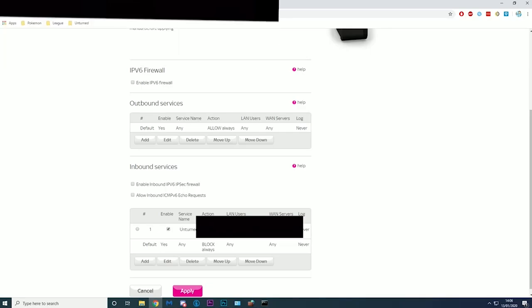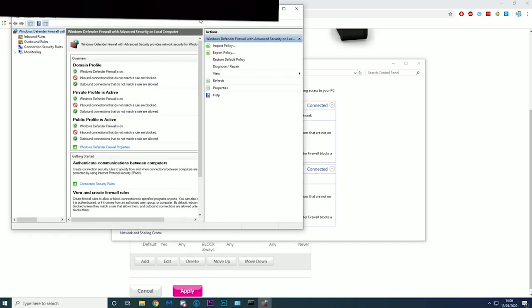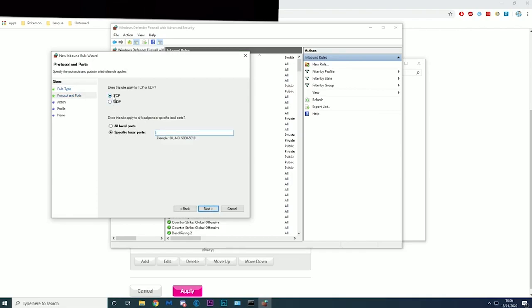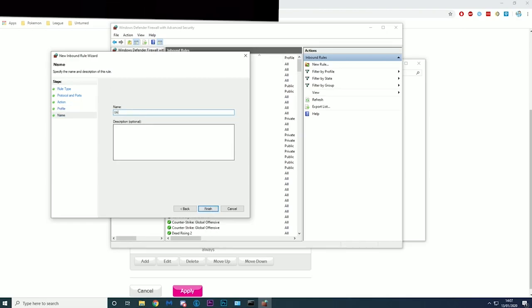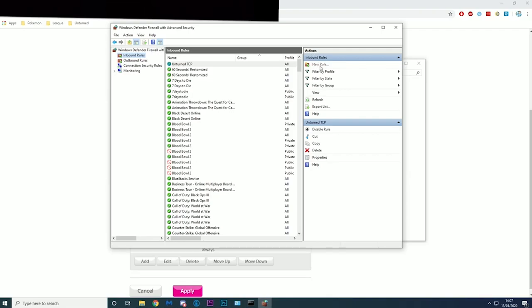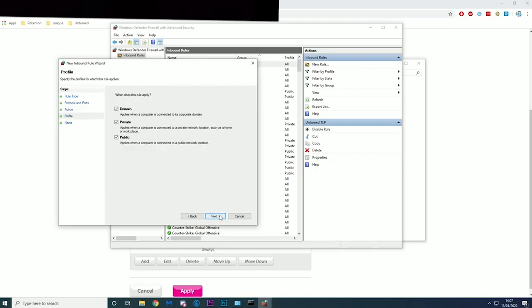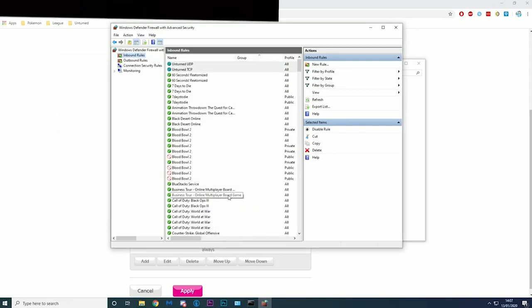That's everything for the router. The last thing we need to do is the firewall. Type firewall in search, go to Advanced Settings, then Inbound Rules, then New Rule. Go to Port, TCP, specific port 27015, allow this connection, apply to all profiles — call it Unturned TCP. Then create another new rule — Port, UDP, 27015, allow, and call it Unturned UDP. Now that's everything up and running. To let a friend join, just give them the IPv4 address from your ipconfig and they'll be able to join your server.